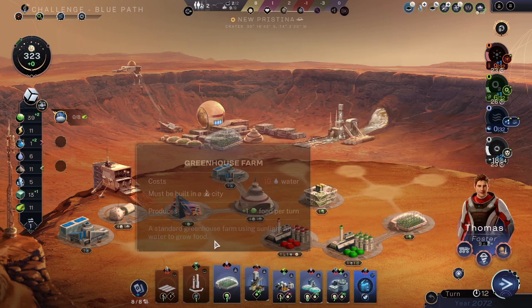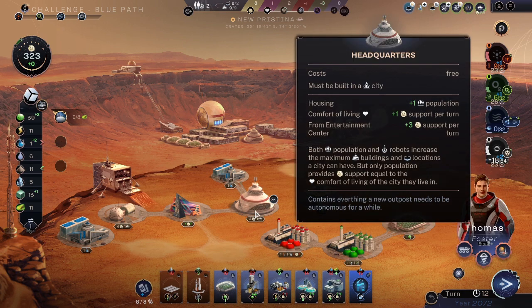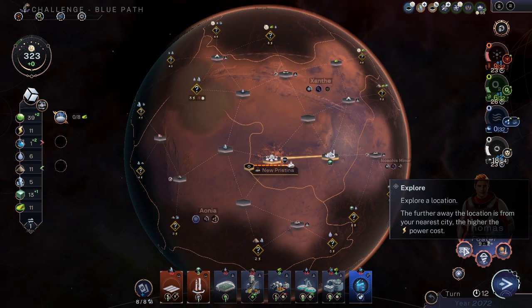We need to get more stuff. Always more stuff. Otherwise we can't build anything. Such joy. Much hamsters. Joy, joy, joy.